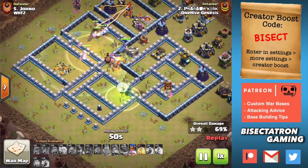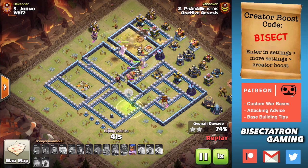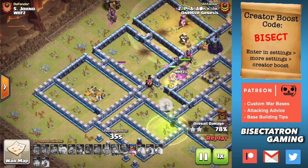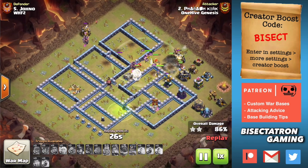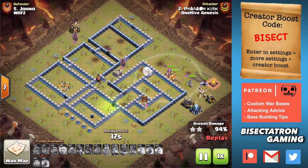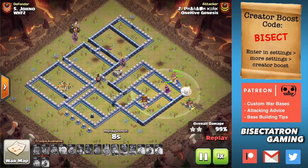We had the blimp take out this section over here where you can see the CC dropped. Then we had the Queen Charge go adjacent to that, taking out the Eagle. And from there, there was a nice tight pathing — you can see it in these compartments — bouncing through for the Hogs and Miners with the King going on the top side. You cannot use the Siege Barracks since you're already using a blimp, so you're going to have to use your King to funnel the other side for the Miners and Hogs in a Hybrid attack. But you get the benefit of taking out a section of the base, and these Yetis are really consistent — if you get the battle blimp to where it needs to go, no matter what they drop on, they're going to take it out.